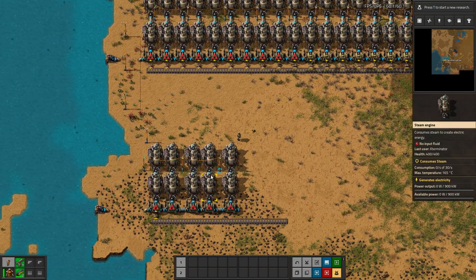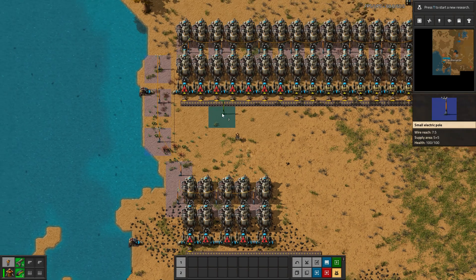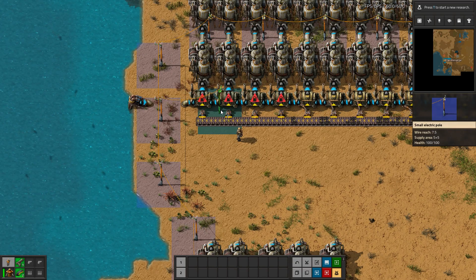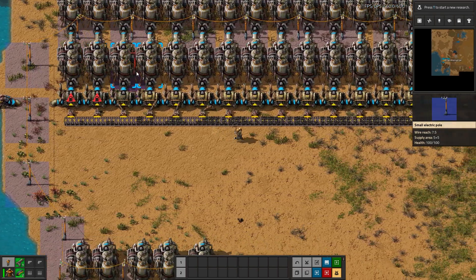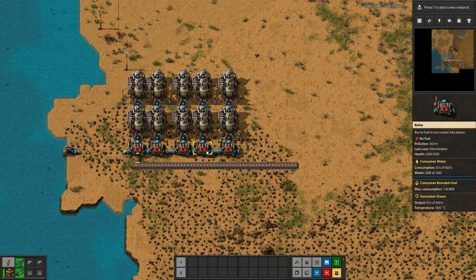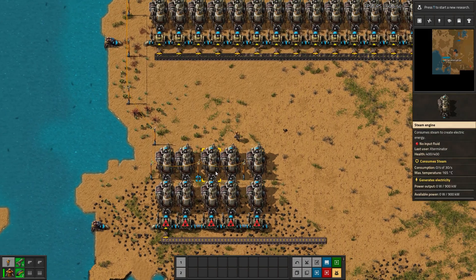This is just an alternative setup. The reason I have pipes in here is simply for power pole spacing. Unfortunately, with a small power pole — which is all you have for a while — you can't actually reach the steam engines through the boiler. You can see the power supply, that bluish supply box: it won't reach the steam engines. If these were all connected directly together without these pipes, there would be no way to fuel this entire row of steam engines. We could fuel the back ones, but not these front ones. Spacing them like this allows us to place power poles here. You can alternatively put a pipe between every two boilers. Finding some way to provide power to all your steam engines is going to be very important.